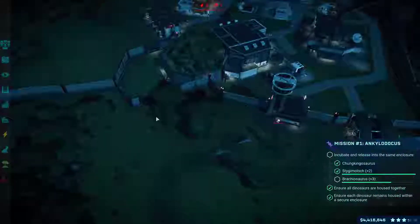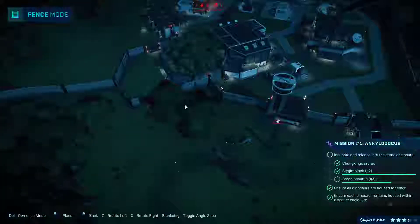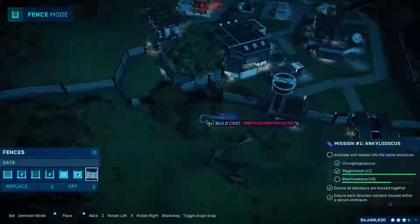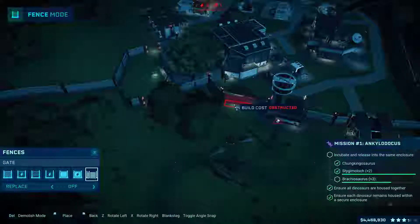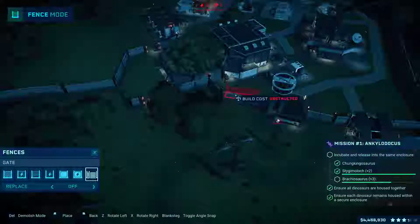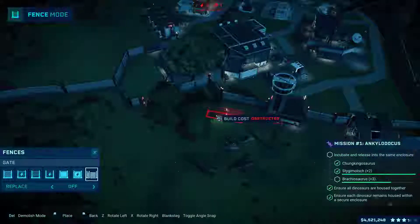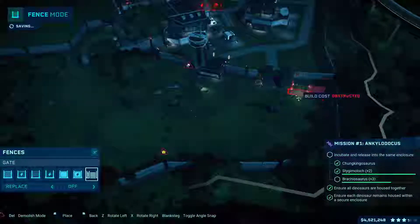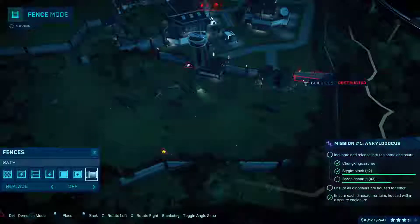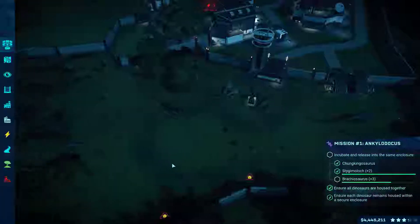I am a bit miffed that I cannot place the gates anywhere here — it's just so weird. I don't get it. Why can't I just... it usually snaps to the fence. Why would I want to build a gate in the middle of nowhere? It's like the gate thing has become bugged or something.